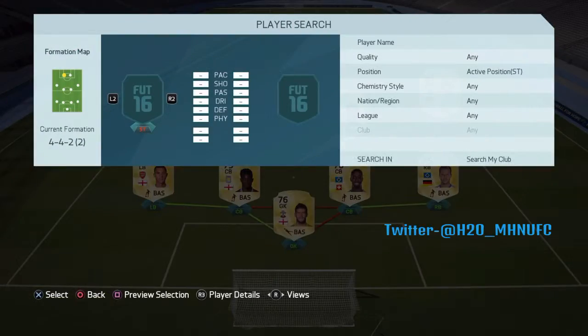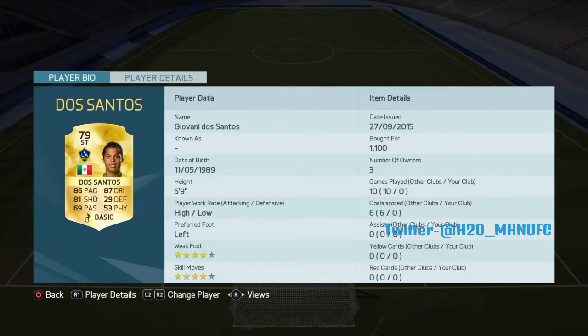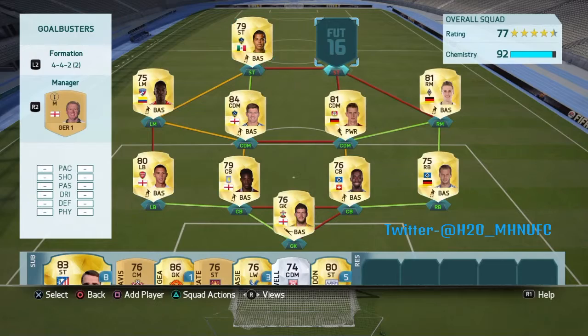Right into the left striker, we go for Dos Santos. He was really good when he played in the BBVA — Villarreal last season. 4-star skill, 4-star weak foot, 86 pace, 87 dribbling. Only 1k — like, what? He's running back to the ceiling, right? He's just so good.